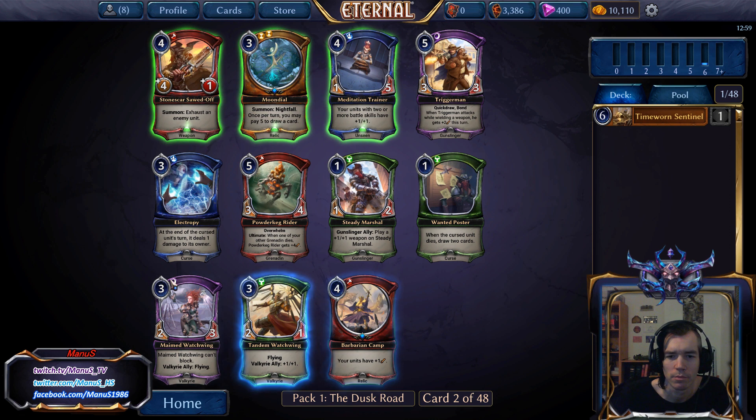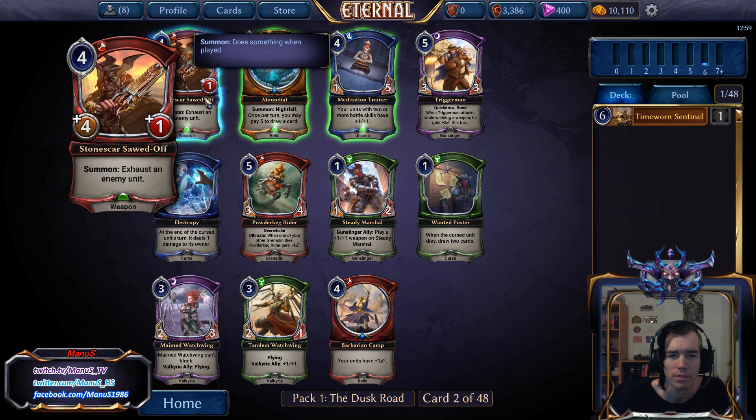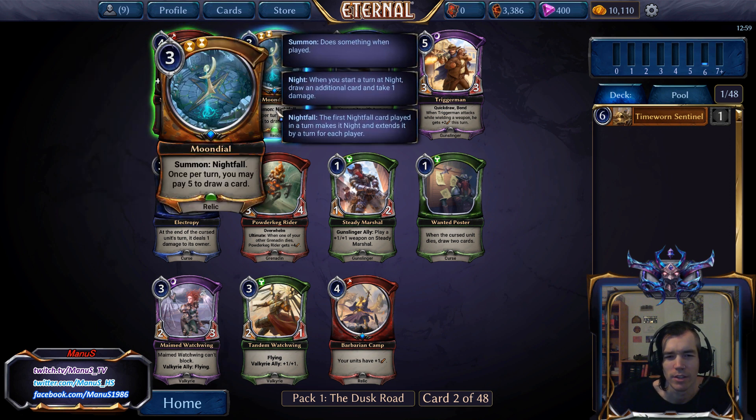Here we have some options, but all are not super great. Zonscar's Sword-Off would have gone better in a Skycrack-type deck — not particularly appealing in Praxis usually. Moondial is very slow, and Nightfall at first most likely provides the opponent with an advantage, because if we are a slow deck, they usually benefit more from Nightfall.